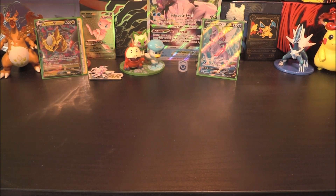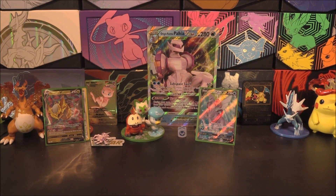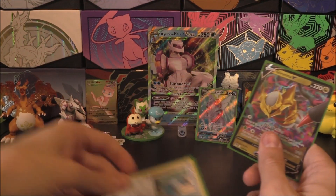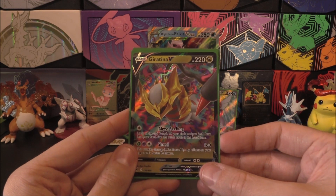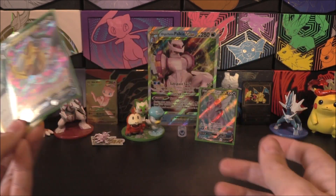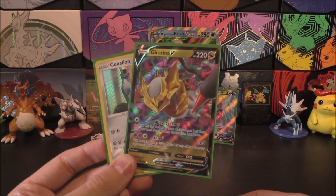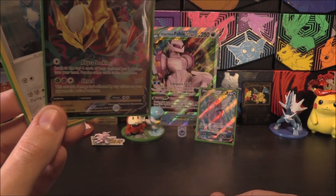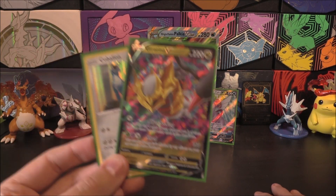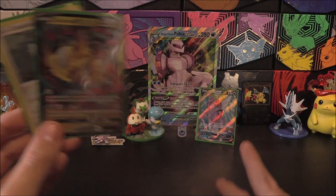So, not a bad box to be fair, because we managed to get the Palkia, which is pretty nice — always a bonus, because that is a very playable card. But then we also get that Giratina and Cabalion. Giratina probably bumps that up a little bit — not majorly, because this thing's probably dropped in price considerably. But yeah, that is pretty good overall. It's not as good as the Dialga one was, but hey, we got some pretty decent pulls, so it's always a plus.